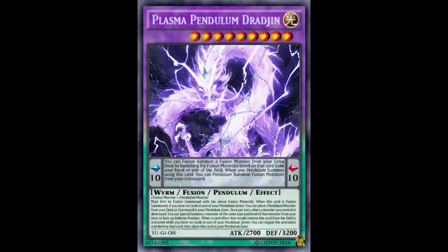Now the monster effect: must first be fusion summoned with the listed materials. When this card is fusion summoned, if you have no cards in one of your pendulum zones, you can place one pendulum monster from your deck or graveyard into your pendulum zone. That's broken — it's literally just saying, 'I'm summoning you, so go grab any pendulum monster you want and put it in your pendulum scale.' That's really powerful.